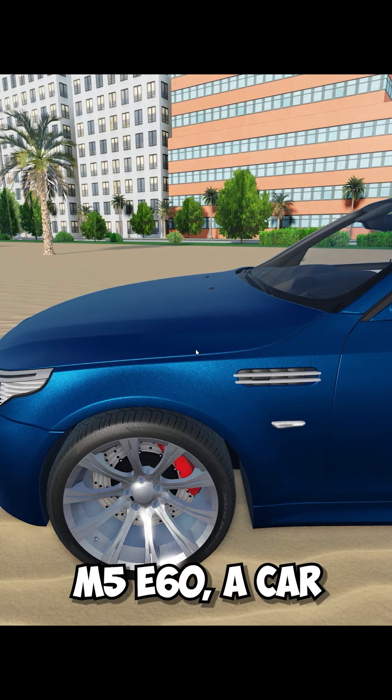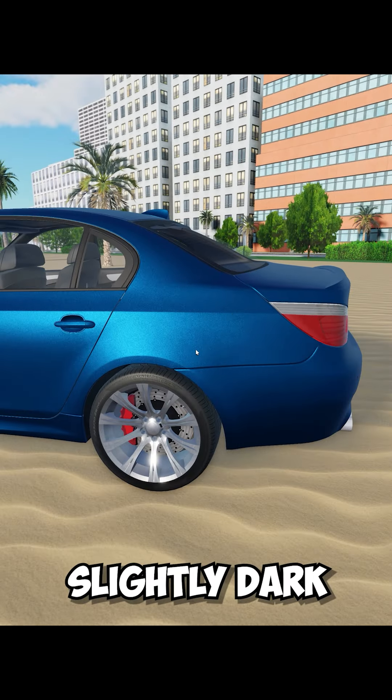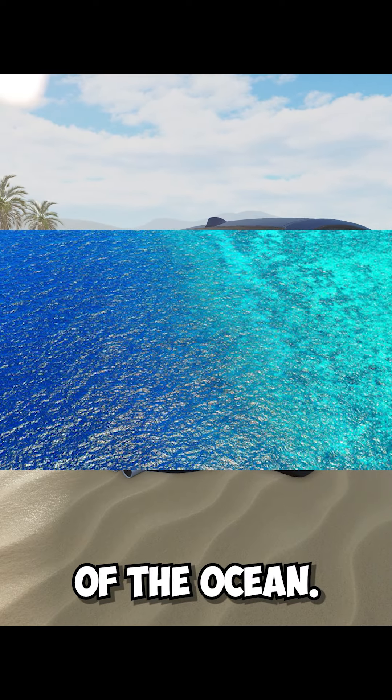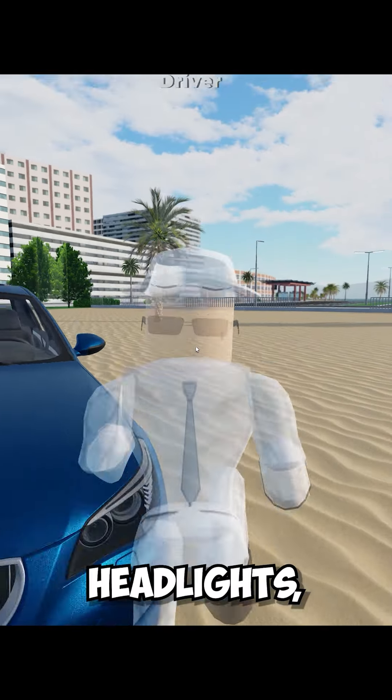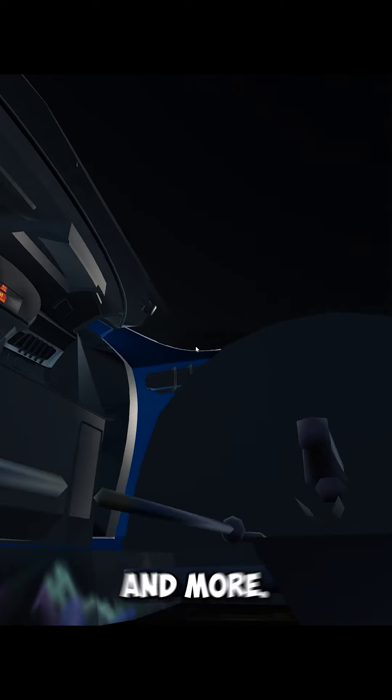And here we are with the BMW M5 E60, a car with a slightly dark blue color, reminiscent of the ocean. This beautiful car is very well made — obviously the rims, headlights, windows, brakes, and more.